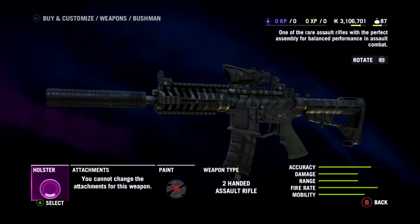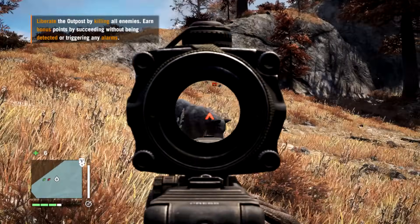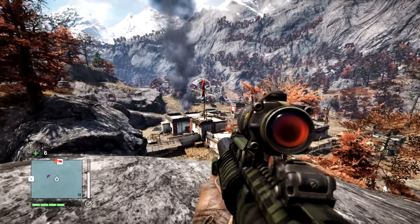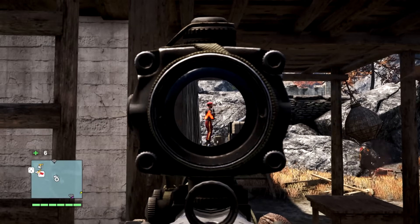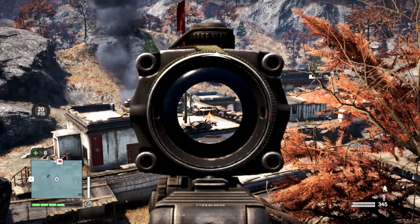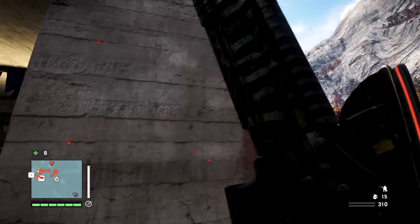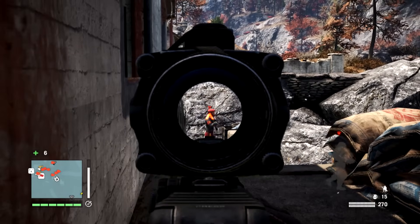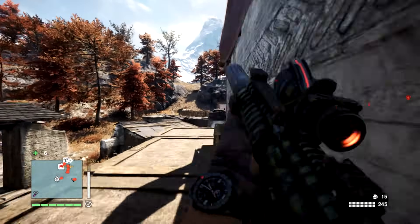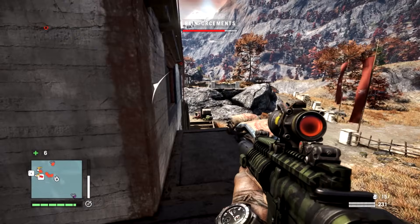Here is the Bushman. You can get this from reaching rank 10 in the arena. Doing this in-game isn't much fun — it's kind of grindy. But there is a mobile app you can download and link to your Uplay account, and in about three hours I made it to level 10 just fiddling around on the app. It's mildly entertaining — sort of like a reverse tower defense. The Bushman is not as good as I remember from Far Cry 3, but possibly just because there are better choices now. It's great at short to medium range, not too bad at medium to long, and completely silenced.